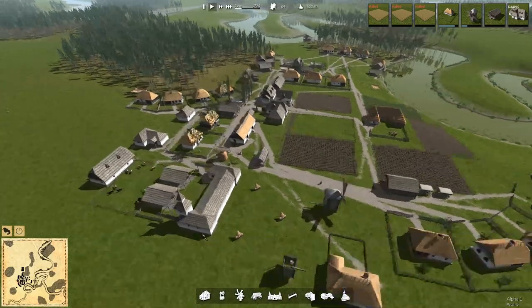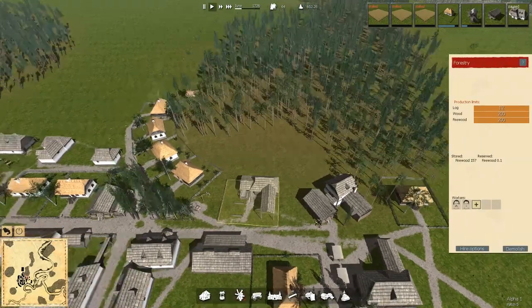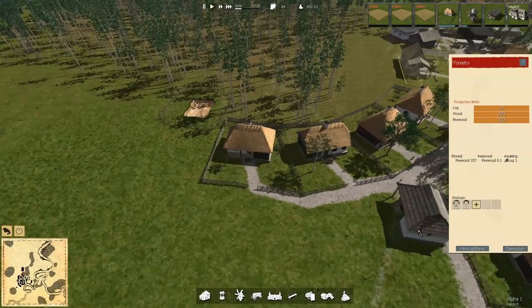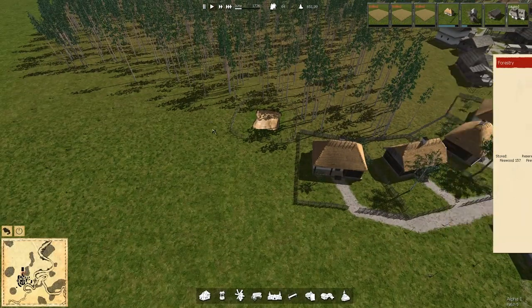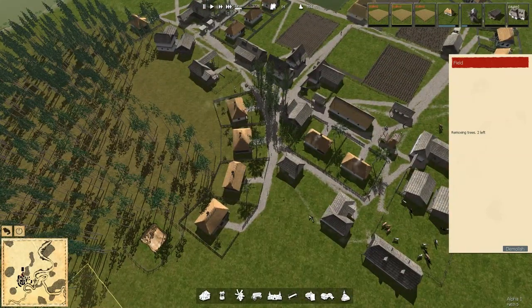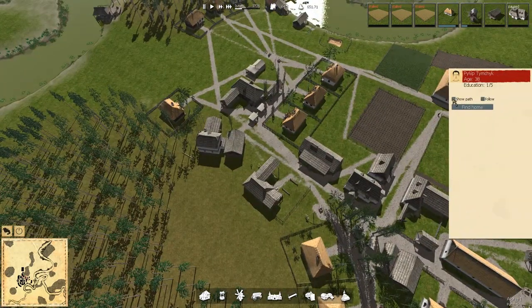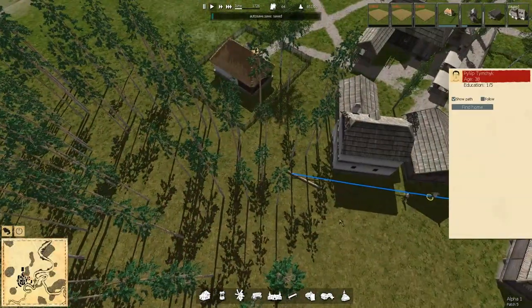I did put in a couple more foresters and they have no logs — they're awaiting a log now, so they should be heading over first to work on these projects. I'm waiting to see somebody walking this direction. Or I could cheat and click on him and show a path — but they're over here and they've got to deal with the logs that are already down.